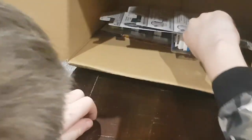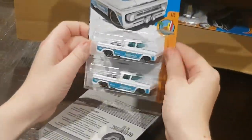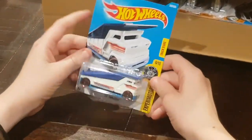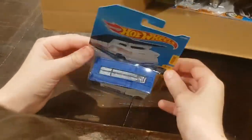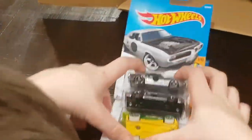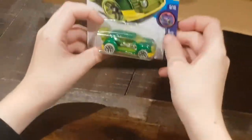Now moving on to the last row, we have two custom 62 Chevy pickups. And the Embosser from the Experimos — it kind of looks cool. You can put your little Hot Wheels cars and just play with them. On the last three cars, we have two custom 67 Pontiac Fibers and a Fast Forward.